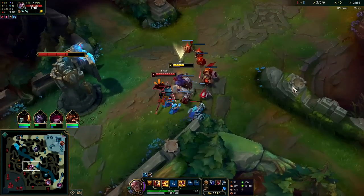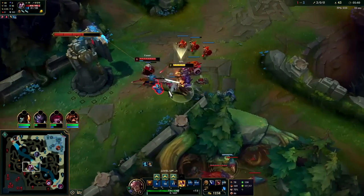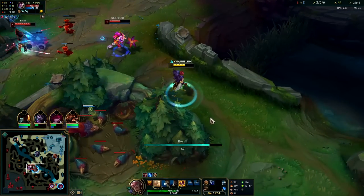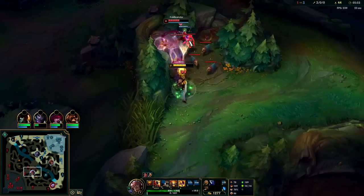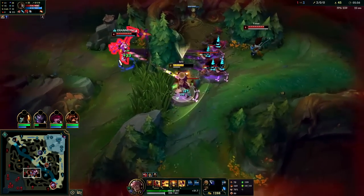It's a pretty funny matchup. We don't necessarily want to fight him underneath this turret though. Pop a potion — we can bait Fiddle here a bit, kill him on his raptors if he's foolish enough to step up. We'll stun him into it here in a second.